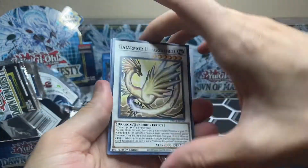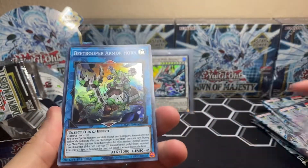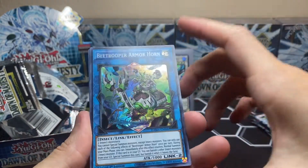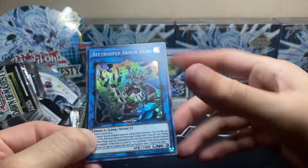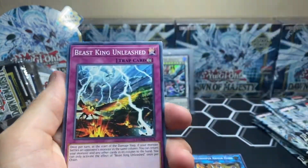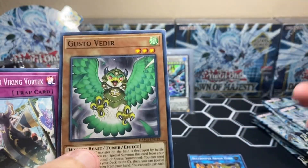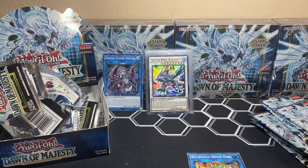We got the other dragon, the fish crocodile, Dimmer Synthesis, Beat Trooper Armor Horn — holy chicken on a stick, this is a link monster! You can tell because it says Link 2 — the highlighted arrows indicate the link rating. Link of eight would have everything highlighted. So we got that guy. Majeki Duo, Beast King Unleashed — kind of like Lugia versus a Moltres action going on. This reminds me of Dart Tricks for Pokemon honestly.